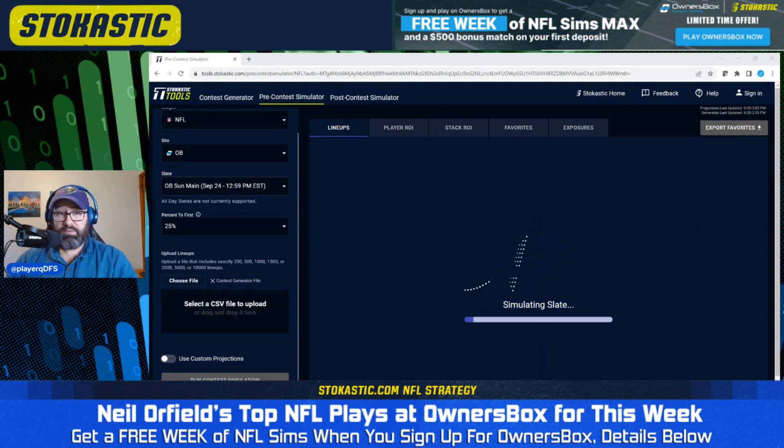If you haven't already signed up with Owner's Box, highly recommend you use our link. If you use our link, you're going to get a free week of the Stochastic NFL Sims package — the sims tool you're looking at right now. That's a $60 value, or at least that's what we sell it for. I think it's worth a lot more than $60, but it's a fantastic tool.